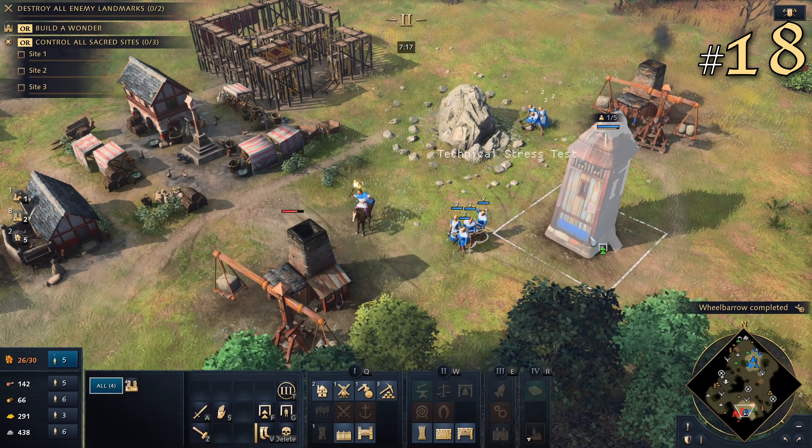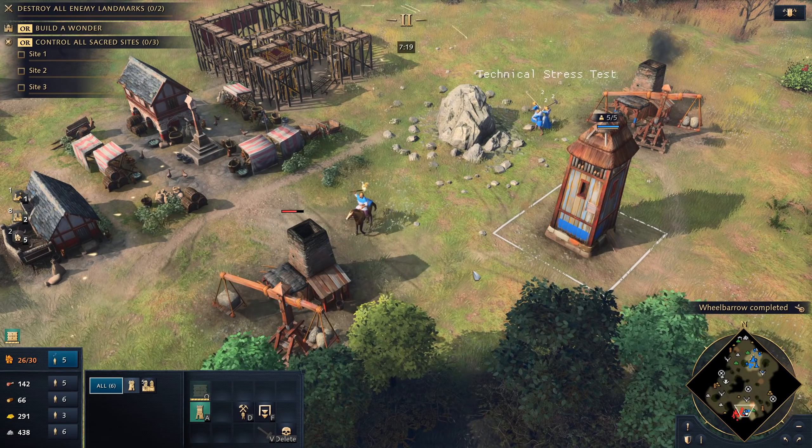18. How many projectiles do garrisoned buildings shoot? Every garrisoned villager adds one additional arrow.